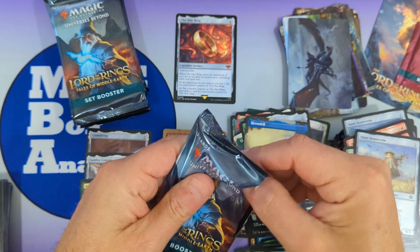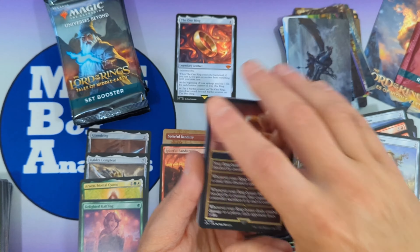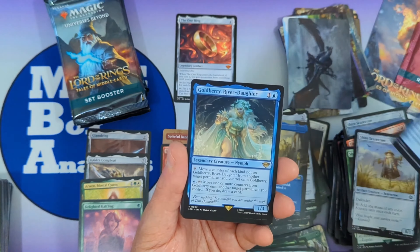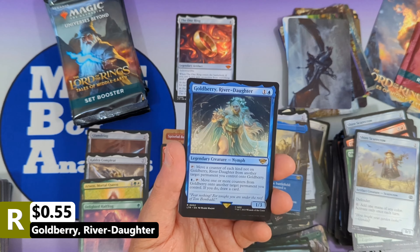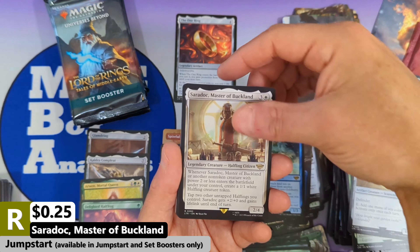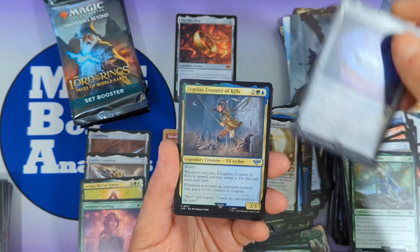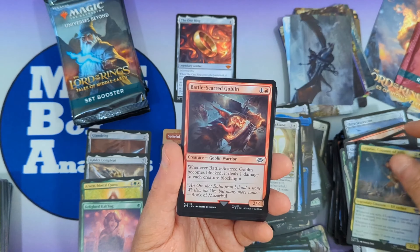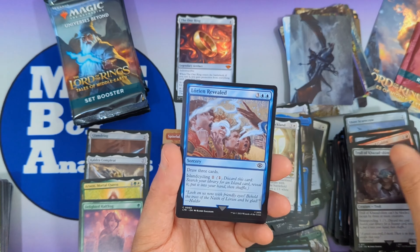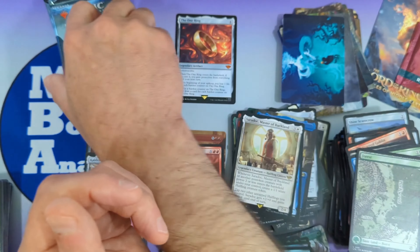There's the ring token again, with an Ithilien Kingfisher. Then Goldberry River Daughter with Saradoc Master of Buckland. Then we're going to see Fear, Mirror Field Commander, Celeborn the Wise, Mirror of Galadriel, Legolas Counter of Kills, Battle-Scarred Goblin, Troll of Khazad-dûm, Lothlórien Revealed, Revive the Shire, a forest, and another non-signed art card.